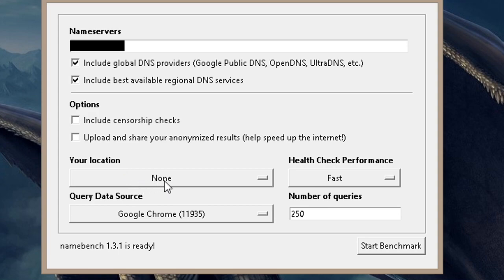For options, leave both unchecked. Your location can be set to none. Set health check performance to fast. Leave the query data source as Google Chrome. The number of queries is essentially how many DNS servers it'll test — at 250 it takes just under half an hour. You could lower it to 50 for speed, but I highly recommend leaving it at 250 to get the best DNS server. Once ready, press Start Benchmark.